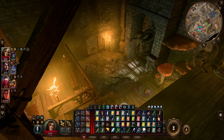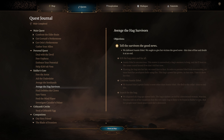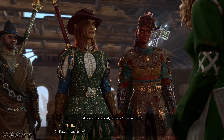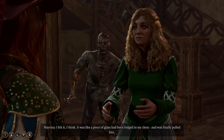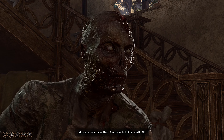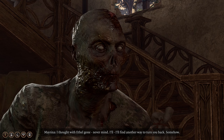We need to check our quest log — we have to go tell the survivors the good news and visit Laura and Vonra. Let me get us back to Mayrina and let her know that her nightmare is hopefully over once and for all. Mayrina says: 'She's dead, isn't she? Ethel is dead. I felt it — like a piece of glass had been lodged in my chest and was finally pulled free.' And the girl? 'You saved her, right?' Of course — Connor, you didn't change back... you're still a zombie.